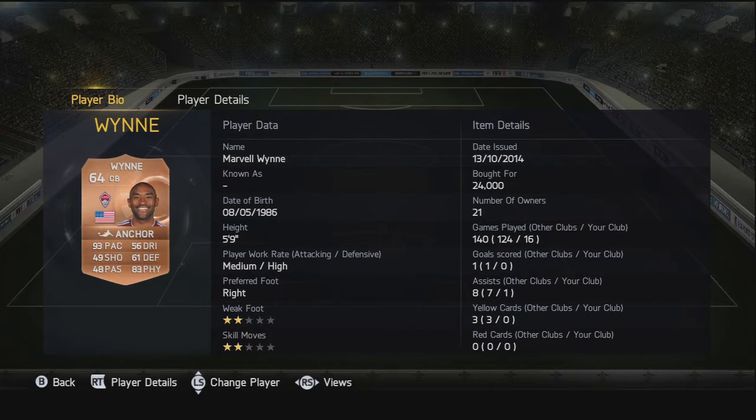Now moving on to the first centre back — one of the quickest centre backs — it's Marvo Win, but he's been moved to right back now so this card is pretty rare. I bought him for 24,000 coins: 93 pace, 83 physical, and 61 defending. An awesome card — lacks a little bit in height but not too bad at all.